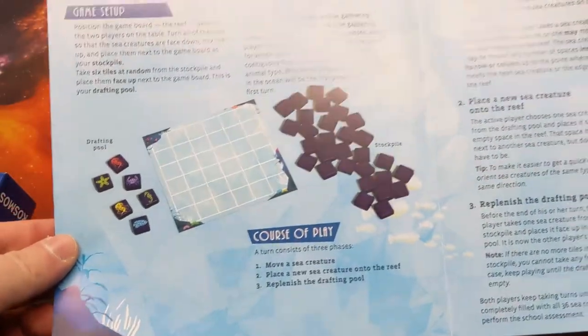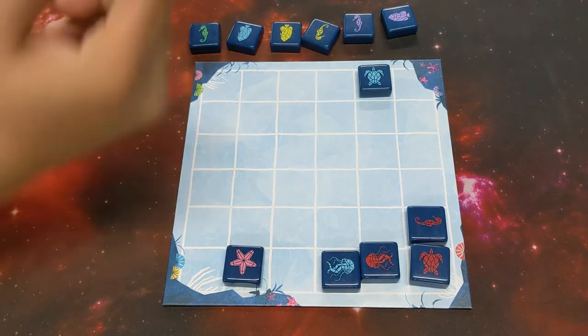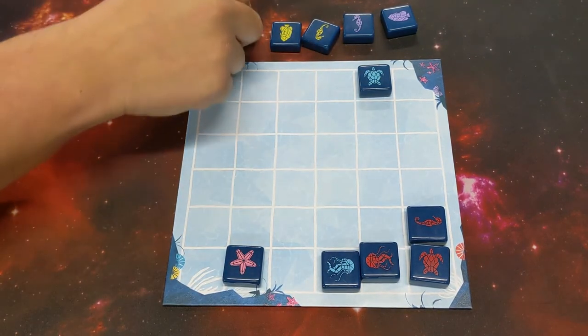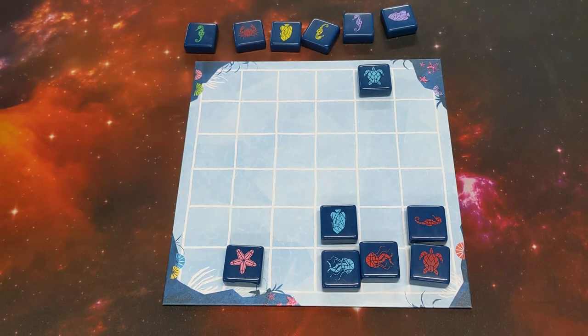During your turn, the first thing you can do is move a tile. You can pick any tile and push it along one of its orthogonal axes as far as it can go — so it'll keep going to the edge of the board or until it hits another tile. You can't jump over tiles, you just push it out of the way.